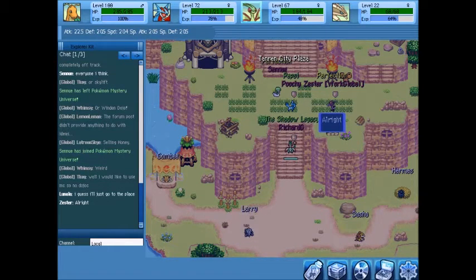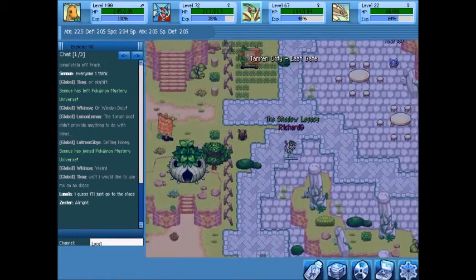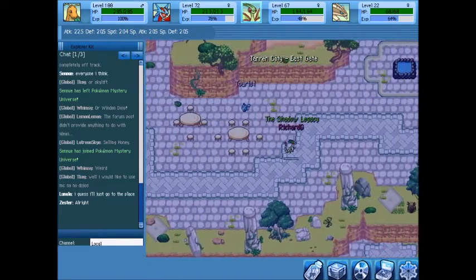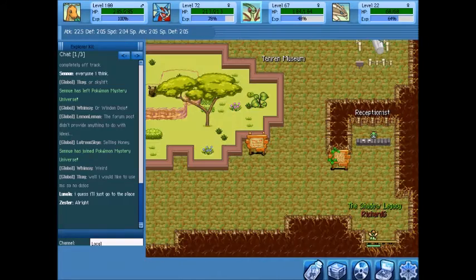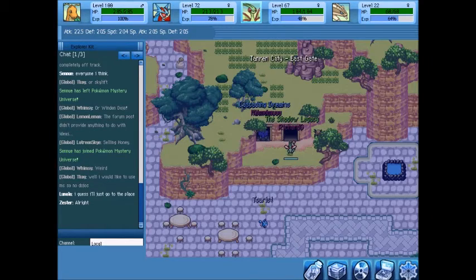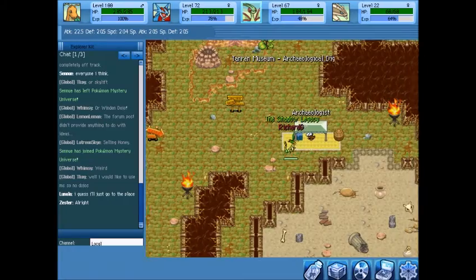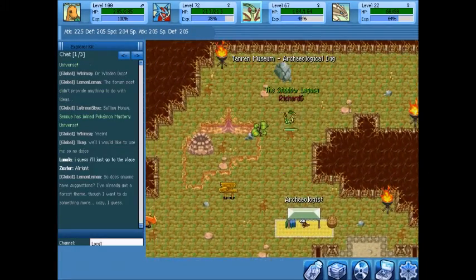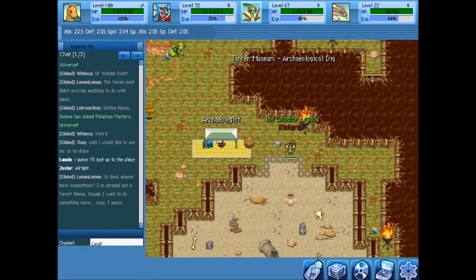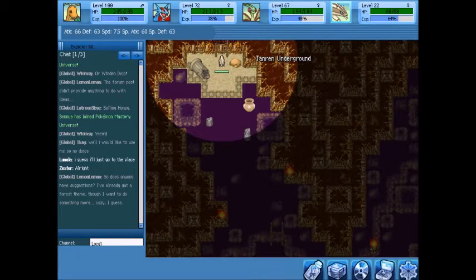Hello everyone, this is Richard G and today we are checking out a new area called Tanron Undercity, located near Tanron Chambers. You have to go through the museum and out to find two doors — the one on the left leads to the archeologic dig. There's just an NPC there, but now you go down, rock smash the vase blocking the way, and you're in the Tanron Underground.